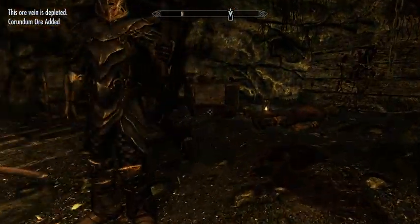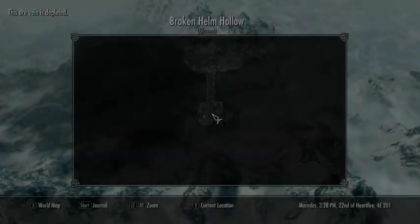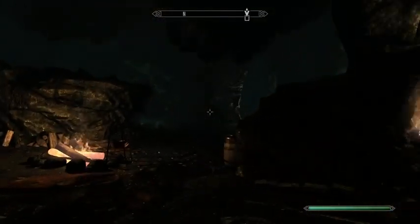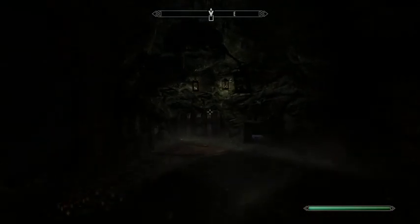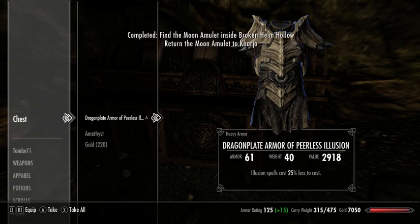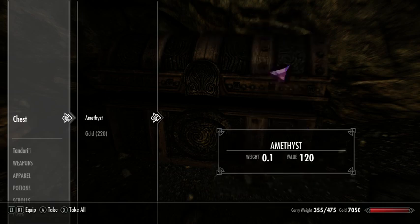What else was I doing in here? North and a little bit east is that amulet that we wanted to help the Khajiit find. Maybe it's up here. This gigantic chest looks like a candidate. Dragon plate armor is the best heavy armor in the game.